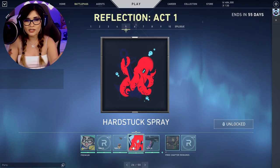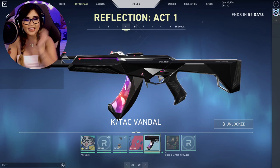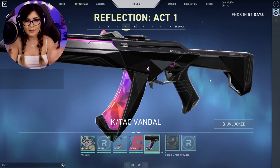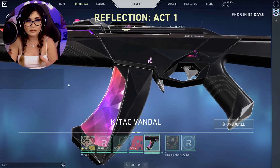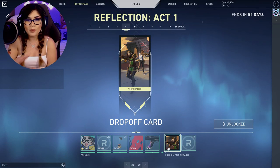Next is the Hard Stuck spray, which relates to pretty much everyone in Valorant at Silver or Bronze. Tier 25 is the K-TAG Vandal — this one is so clean. These don't have special shooting animations in game, but it's really gorgeous. I love the colors; it just reminds me of a very pretty crystal. Then we have the Drop-Off card, halfway through the act.